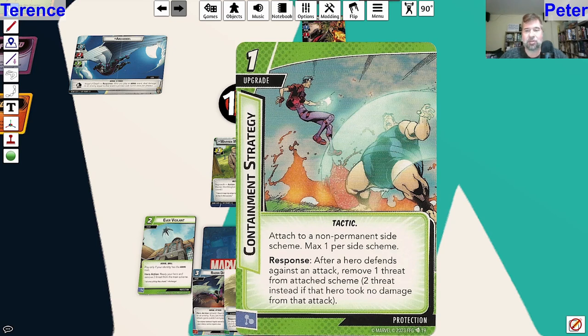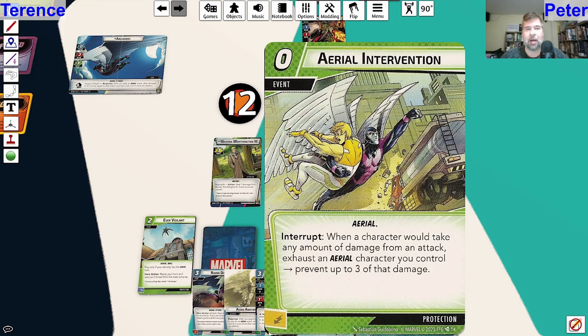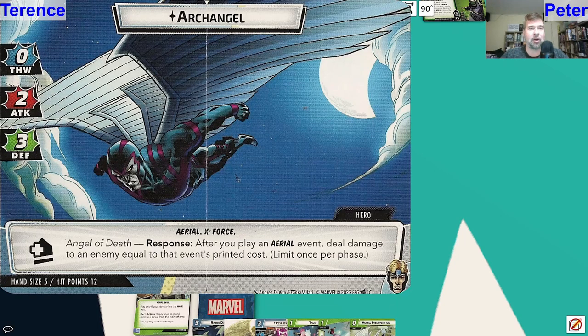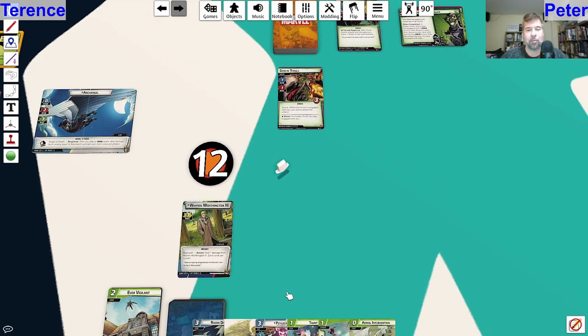Contaminant Strategy - attached to a non-permanent side scheme, max one per side scheme. After a hero defends against an attack, remove one threat from the attached scheme. So that's going to help protection really get rid of side schemes. Aerial Intervention - when a character would take any amount of damage from an attack, exhaust an aerial character you control to prevent up to three of that damage. That would be really good if you had a second aerial character out. On Archangel's side you have three defense - if using Angel, you'd have to pay a card to get one more defense.